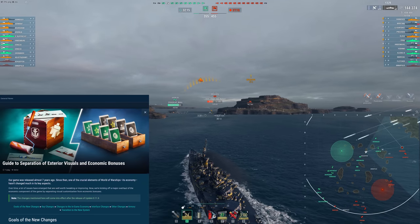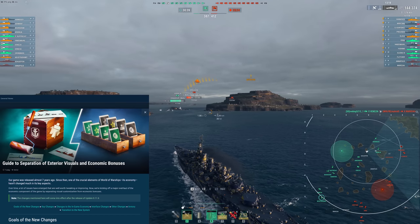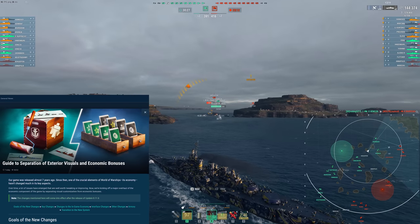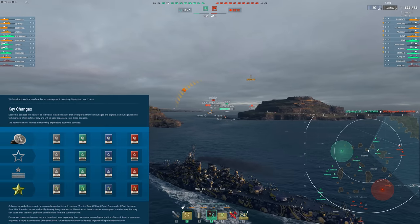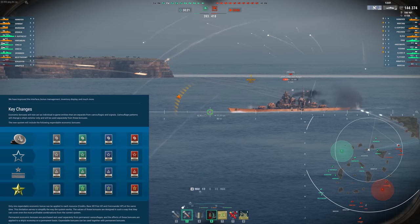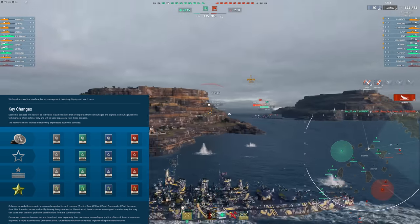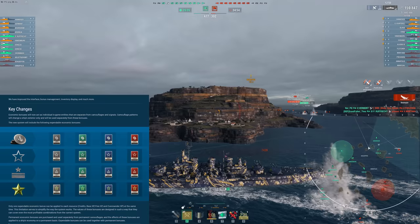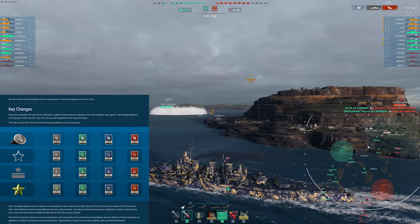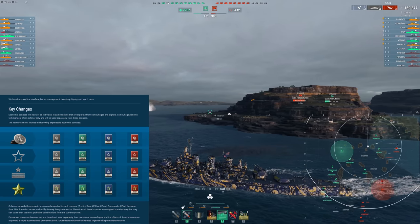Alongside these patch notes they've released an entire separate article just dealing with these exterior visuals and economic bonuses changes. The easiest way to understand it is to jump in-game and look at the new UI. You're now going to see four different options to select for different bonuses: Credits, XP, Commander XP, and Free XP — and each one does not impact the others. Their goal seems to be to take all of the best combinations and simplify how this works while giving us those same best combinations for each tier.